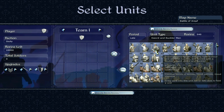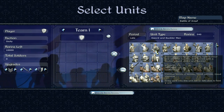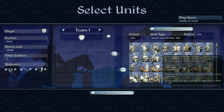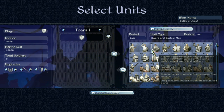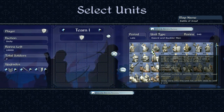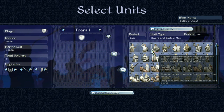Then we get to the sword and buckler men — a superior swordsman wearing light armor and open helmet, armed with a double-edged sword and buckler. 13 attack, 19 defense, so significantly better than what we just looked at. Good morale, good stamina — a pretty solid unit. This is obviously a much more offensive unit than the Italian militia, but they'll also do a very good job in defense because they've got that good armor.